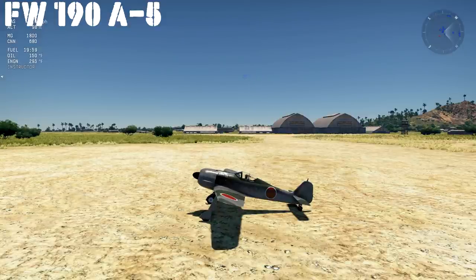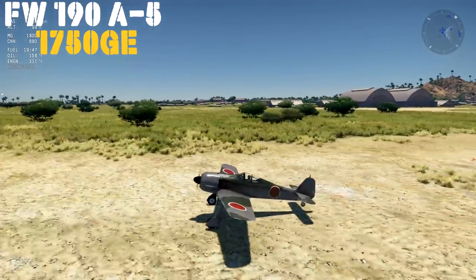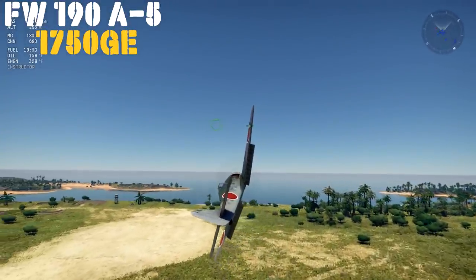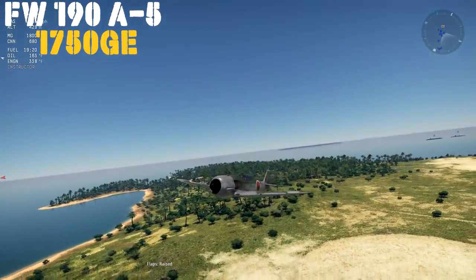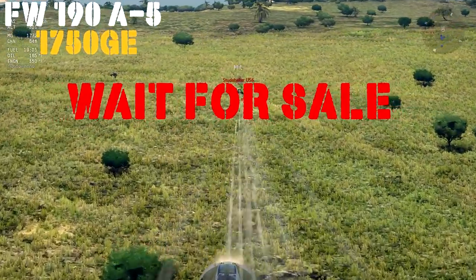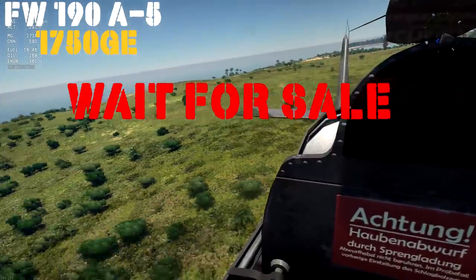Up next, we have the FW-190 A5 Premium, which you can find in-game for 1,750 Golden Eagles. This is the same aircraft you'll find in the German tech tree, minus the rockets. It was transferred to Japan from Germany via submarine and, like the BF-109, was used for testing and to help Japan plan mass production of its own aircraft. In-game, the FW-190 A5 is a very strong aircraft at 4.7 — blisteringly fast with four 20mms and two 7.92mms. However, it's just copied over from the German tech tree, so 1,750 is a bit much. I would wait for sale on this one — great aircraft, just don't like the price.